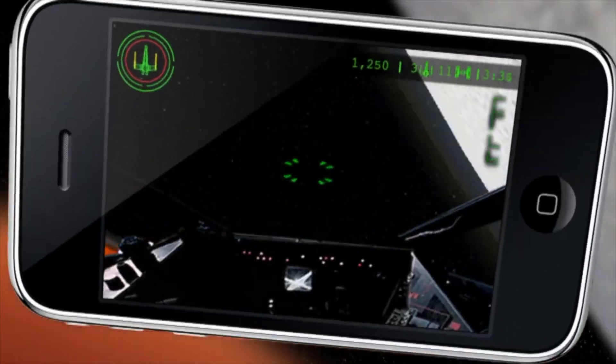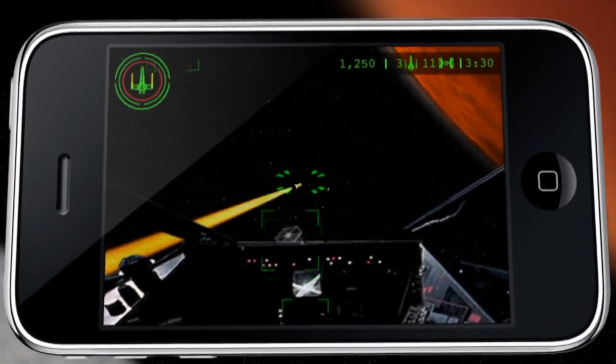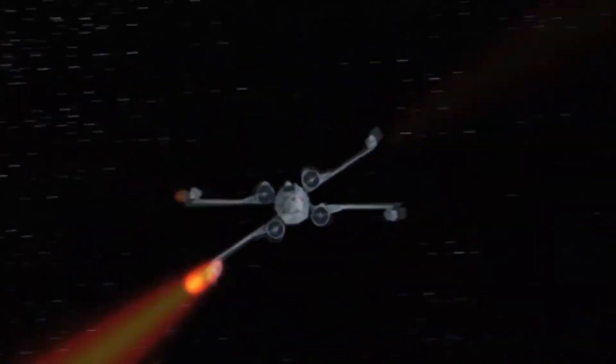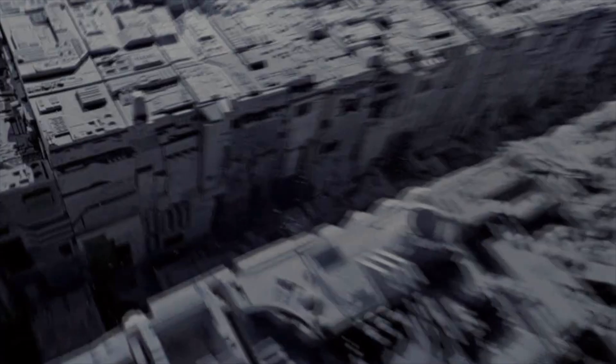While playing as Luke Skywalker and his T-65 X-Wing Starfighter during the end battle of A New Hope, players encounter dogfights in which they have to destroy TIE Fighters just above the surface of the Death Star, evading fire from the turbolaser batteries.